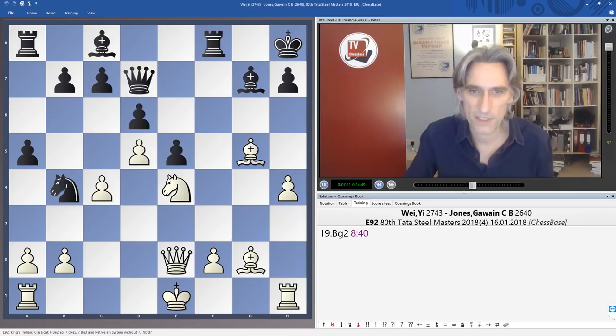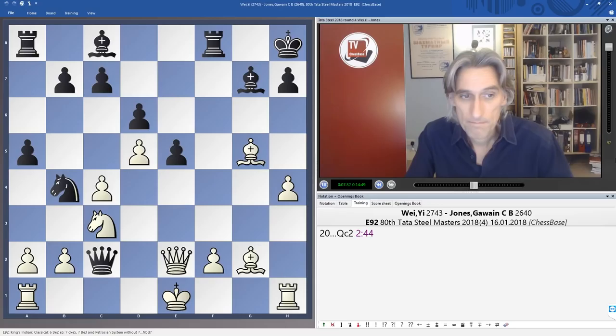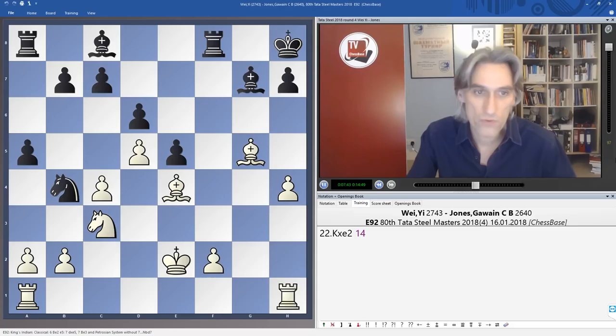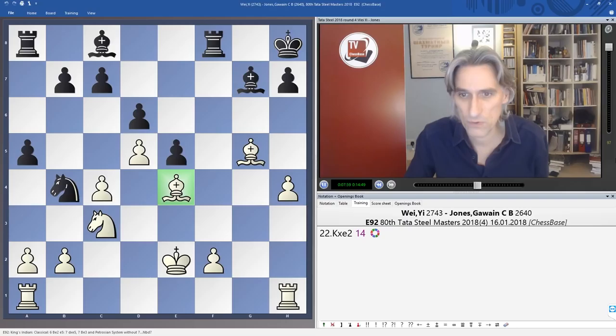But Queen a4 falls into white's hands. Maybe Gawain overlooked something here — in the resulting endgame white has established positional control, there are no tactics on the f4, no tactics on the kingside, beautiful control over e4. This is a kind of textbook position for white against the King's Indian, where the f5 break just hasn't brought much at all.